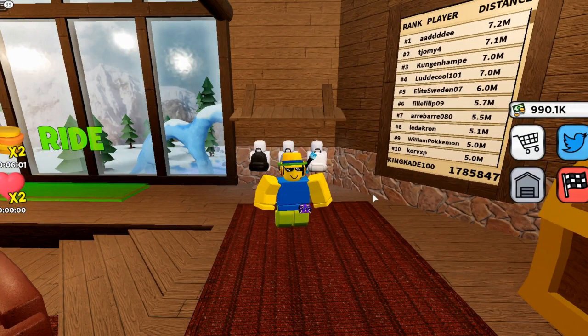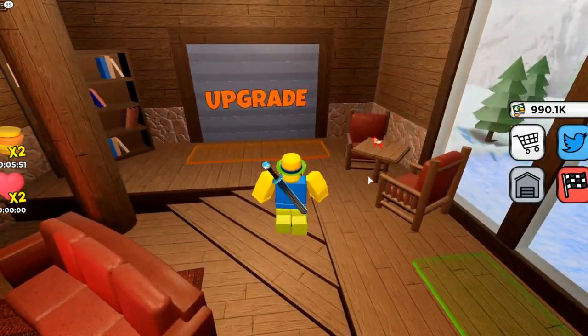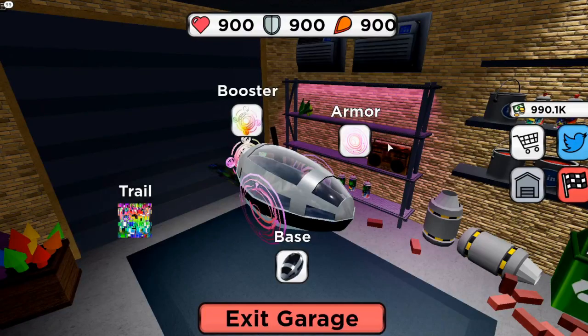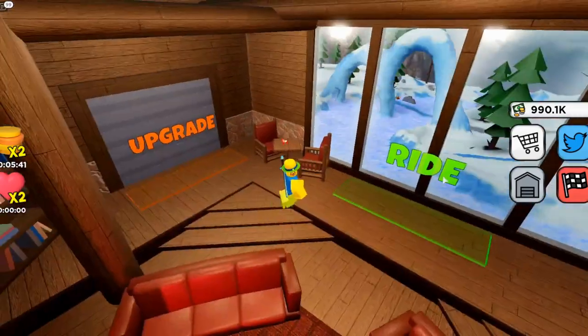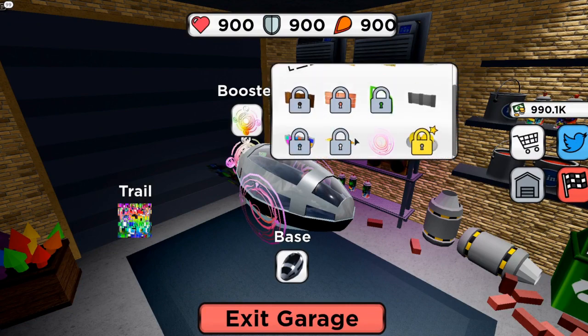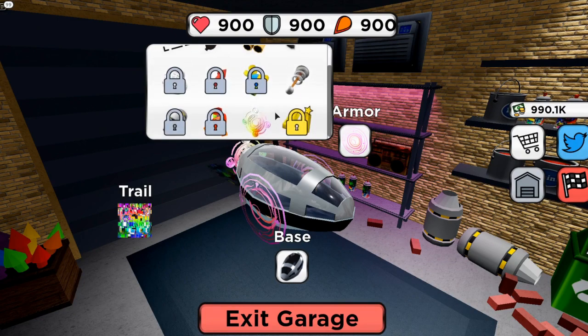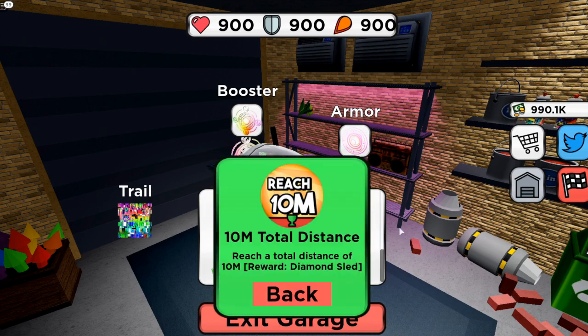Hey guys, Mason here, welcome back to another video. We are on Sled Simulator and I've been grinding this game for many hours. This is my sled — if you don't know how to play, you spawn in with a sled, upgrade it, and slide down the mountain to get money for upgrades. All my armor and stuff is maxed, these are just cosmetics, and this one is almost maxed. These ones you get from the leaderboard, but they're also cosmetic.